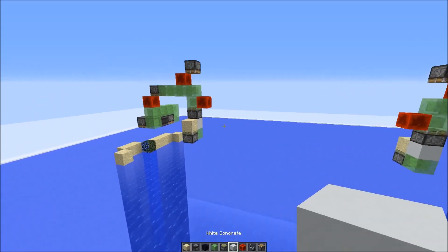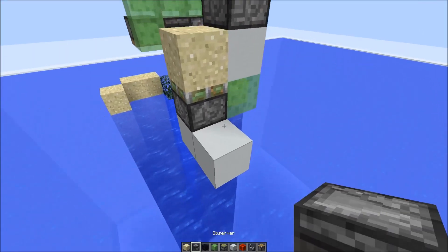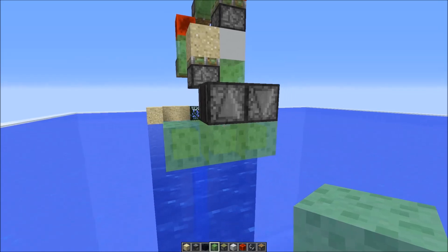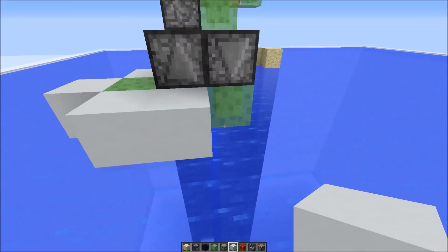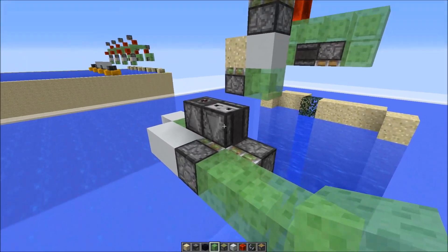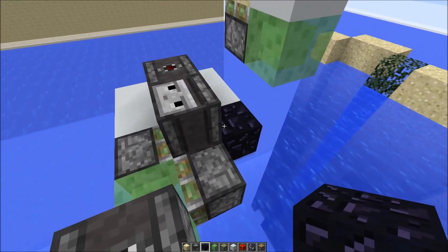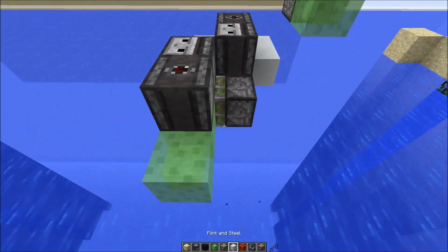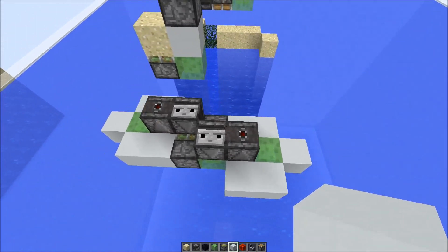The next step is to build the flying machine. Take this sticky piston of the higher return station as your orientation, then go over two blocks and place an upwards-facing observer and a downwards-facing observer. Slime blocks on the side, and then add some boundary blocks here on the side — any block that can be pushed. Also add a sticky piston like this, and one facing the other side. Three more slime blocks, and here we need an upwards-facing piston and a downwards-facing piston on the other side. To prevent this piston from extending, quickly place a non-movable block here, then place the downwards-facing piston and remove the obsidian block again — you could also use a furnace instead of obsidian. Add boundary blocks here on the side and your flying machine is already done.